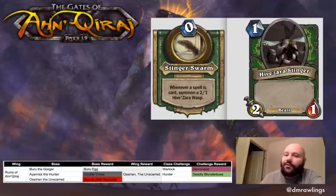Note that it says whenever a spell is cast, so it also forces you as a deck builder to build around the fact that every single time you cast a spell, it's going to be summoning one of these Wasp cards for someone. And that's really not particularly cool. So it's an interesting fight — what do you get for winning?